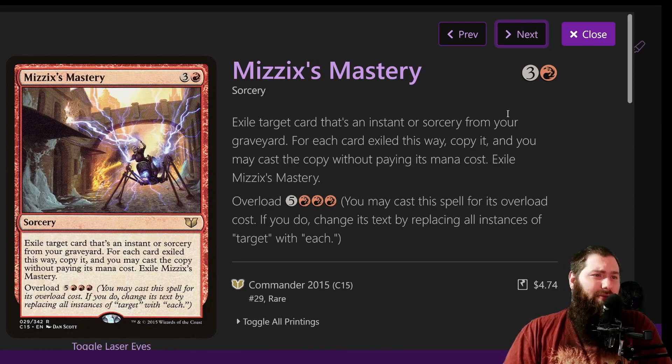Mizzix's Mastery: for just four mana, exile target instant or sorcery card from your graveyard, copy it, and you may cast the copy without paying its mana cost, then exile Mizzix's Mastery. You can overload it for eight — exile each instant or sorcery from your graveyard, copy each one, and you may cast them. Note that it does exile everything, even including counterspells you've cast. This is just another big finisher that you can get a ton of value from — dig, draw a bunch of cards, create a bunch of treasures. Definitely worth the spot.